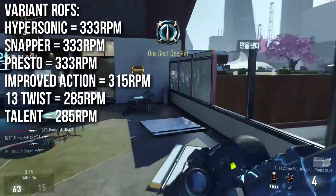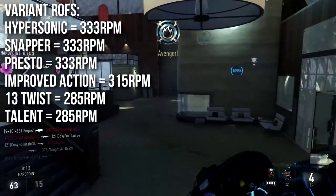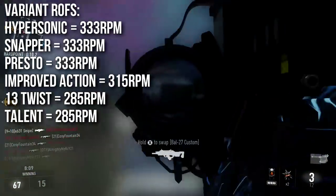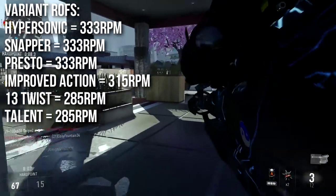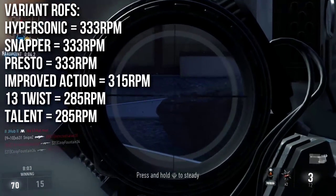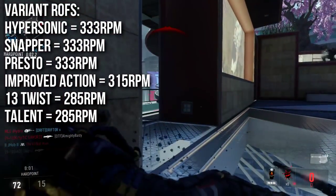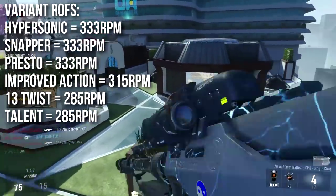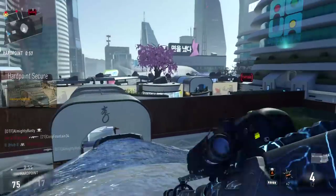The Hypersonic, Sniper, and Presto all fire about 10% faster at 333 RPM. The Improved Action is about 5% faster at 315 RPM, and the 13 Twist and the Talent are a little bit slower — about 5% slower at 285 RPM. You can take a look at them all right there on the chart.